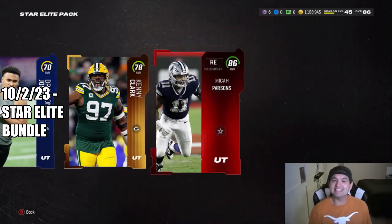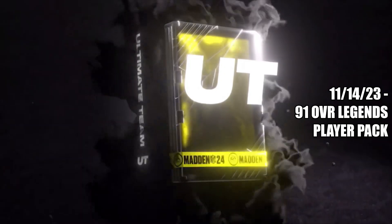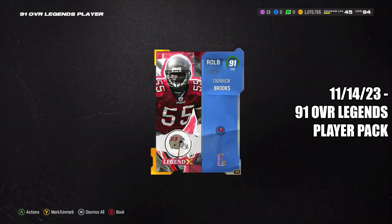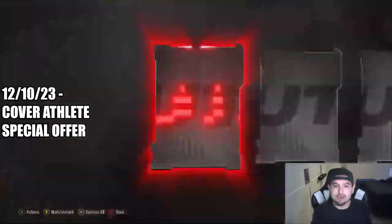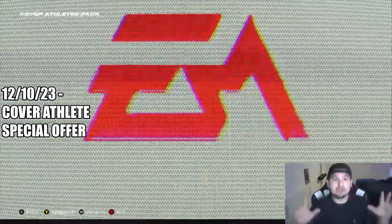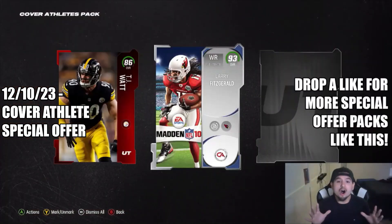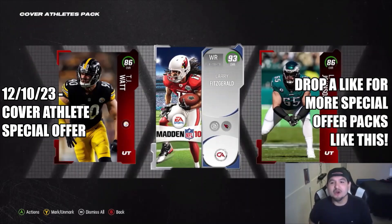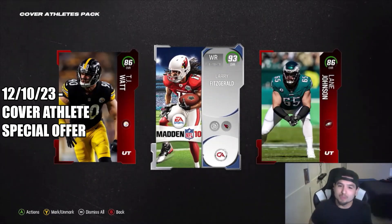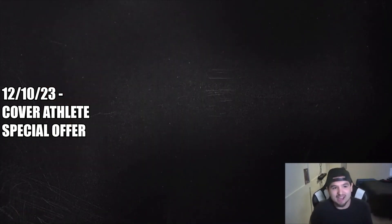Base elite 86 Micah Parsons. Roll the clip. Just give us one cover athlete player. There's our 86. We got one — limited time! Larry Fitzgerald, 86. That's completely fine with me. Even though we don't get the LTD, we still pulled one of the cards that just came out. Let's go.